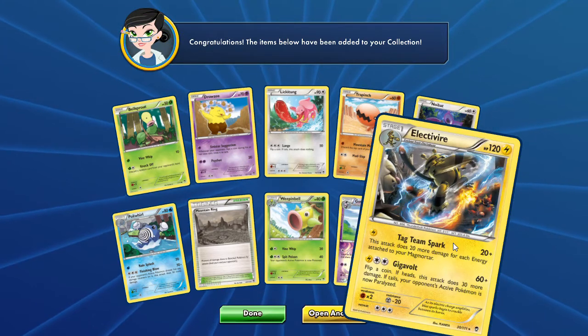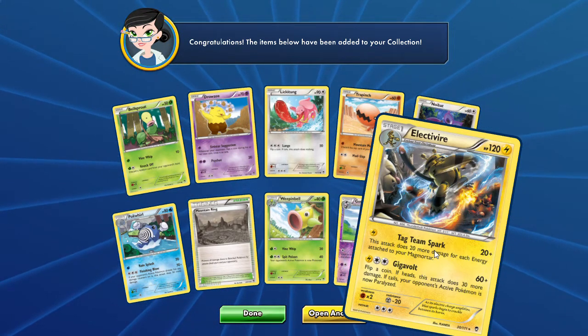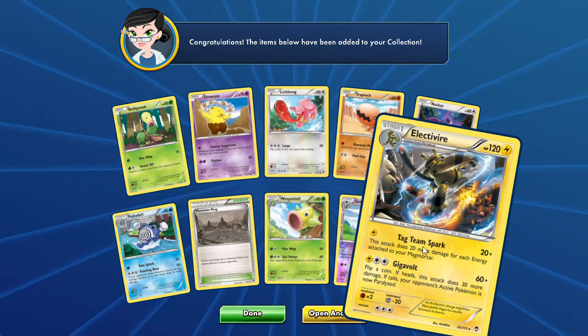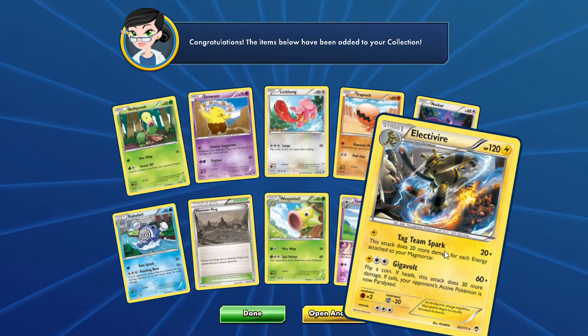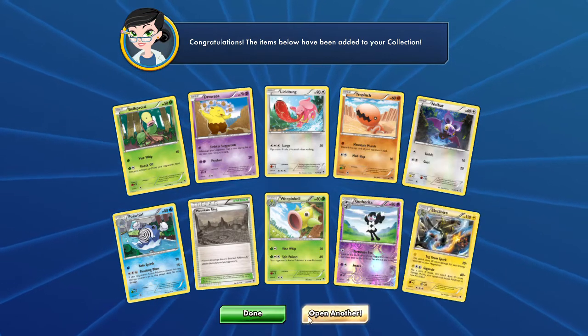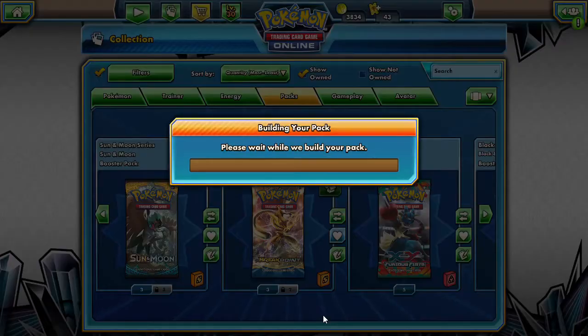There's an Electivire. That Gigavolt goes along with that Magma — actually, Team Spark does. So the goal is to Tag Team Spark and Kiawe on the Magmortar. That's kind of interesting — that sounds like it can add up.